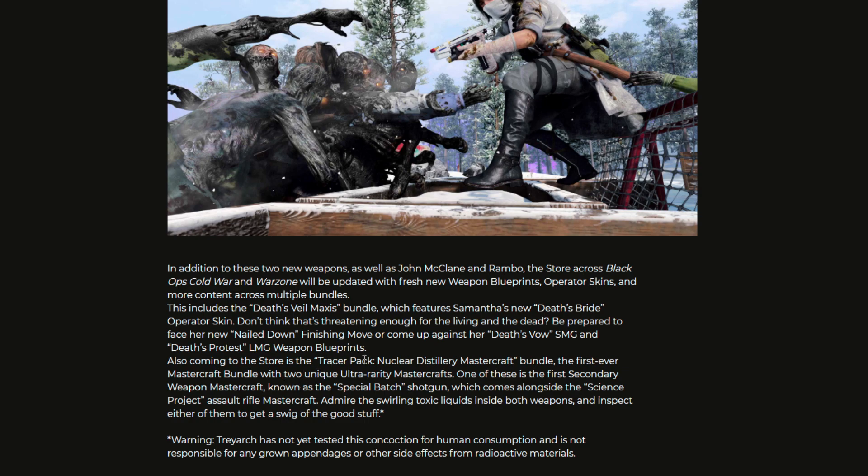Also coming to the store, it's the Tracer Pack Nuclear Distillery Mastercraft. I don't think I've seen anything to do with this — I tried searching it and I haven't made a video about it, I just couldn't find it on Google. Anyway, it's the first ever Mastercraft bundle with two unique Ultra Rarity Mastercrafts, so both secondary and primary will be Mastercraft. One of these is the first secondary weapon Mastercraft, known as the Special Bat Shotgun, which comes alongside the Science Project Assault Rifle Mastercraft. Admire the swirling toxic liquids inside both weapons and inspect them to get a swig of the good stuff.